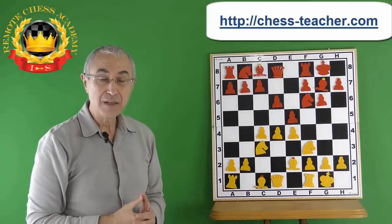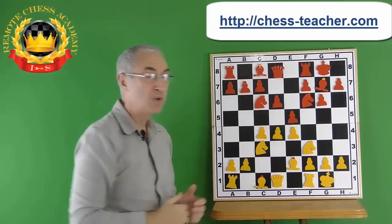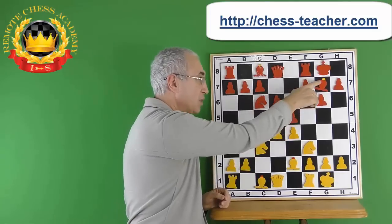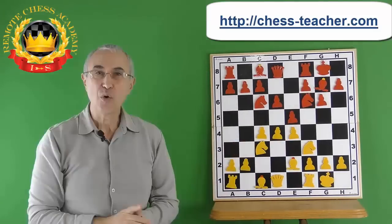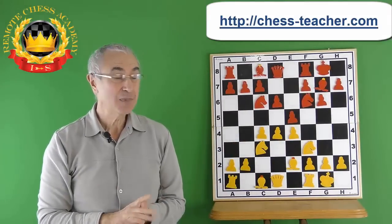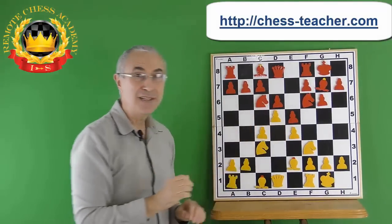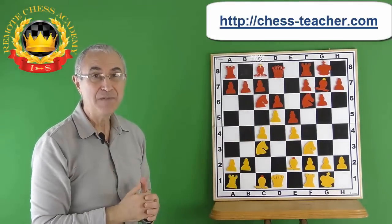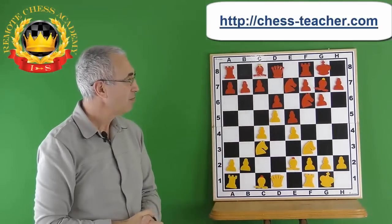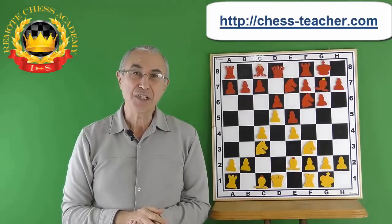Another option for Black is to put more pressure on White's center with Nc6. Now the knight, the pawn, and potentially the bishop are all fighting for the dark squares in the middle of the board. Pawn goes to d5, and this is the so-called Mar del Plata variation of King's Indian. Knight goes to e7, and we can say the opening stage of the game is finished.